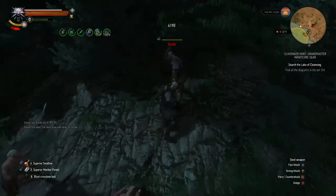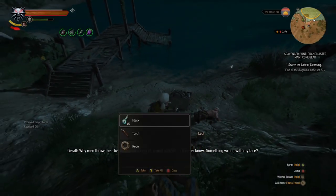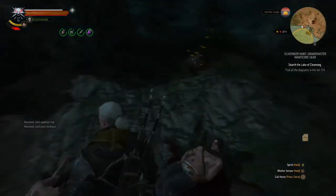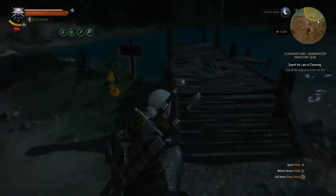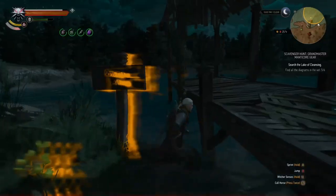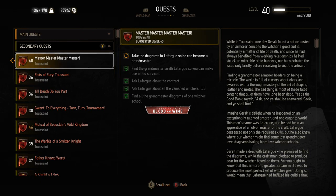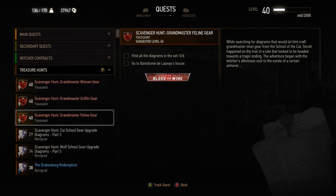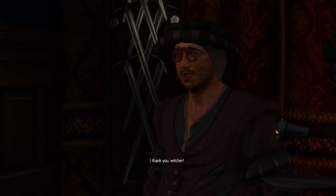At level 39, the priority is starting the Grandmaster gear quest to get the diagrams, since Grandmaster gear is usable from level 40. Start with the Manticore set and complete the full quest to finish the master-master quest. The Manticore gear is great because most Grandmaster sets require enriched dimeritium and infused lizard hides, whereas Manticore only needs regular dimeritium. The other Grandmaster sets need infused lizard hides and enriched dimeritium, which are expensive and tricky to craft, needing special items from the Blood and Wine region.